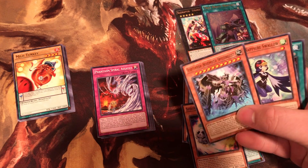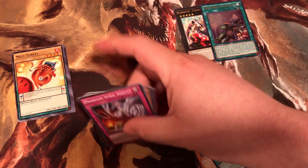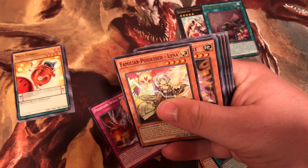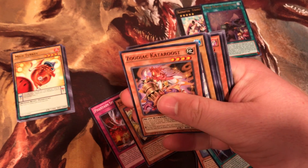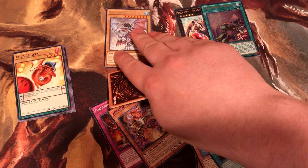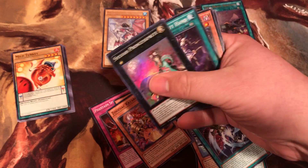Then we got these cards. I know all you want to see is the Raiders, so I will get through these: Spiral Assault, Lina, Zodiac, Phasm Spiral Dragon, and then we got the Princess Sprite.